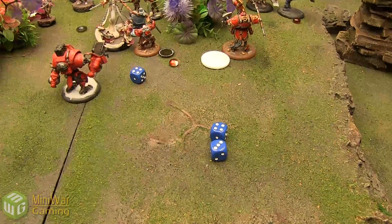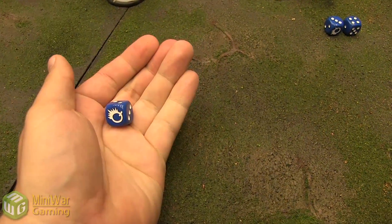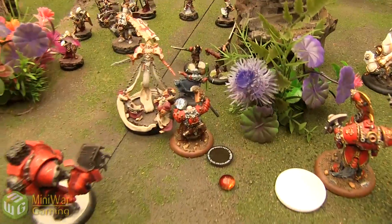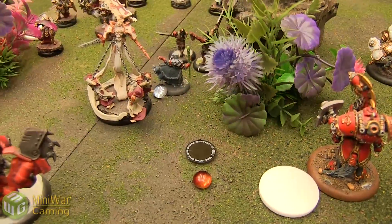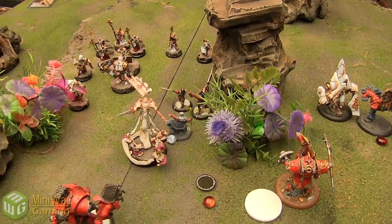Harbinger rolls her tough check for Butcher — just be kind to me for once — woo-hoo, failed! Harbinger kills Butcher. That was our 50-point game of Khador versus Menoth.